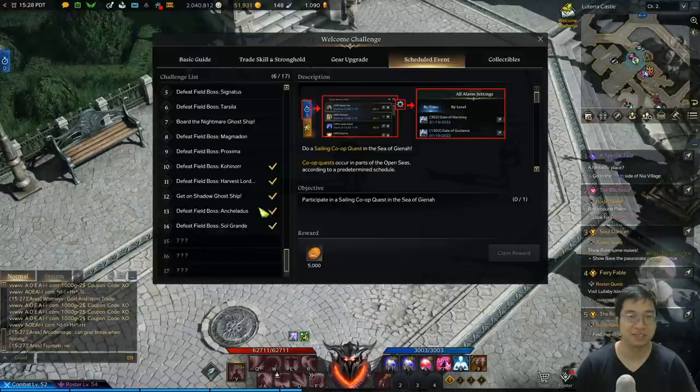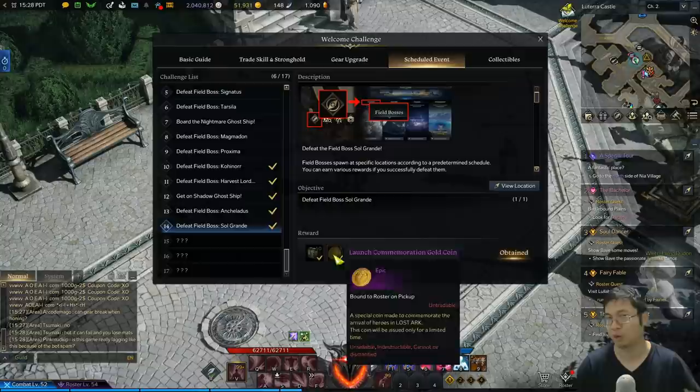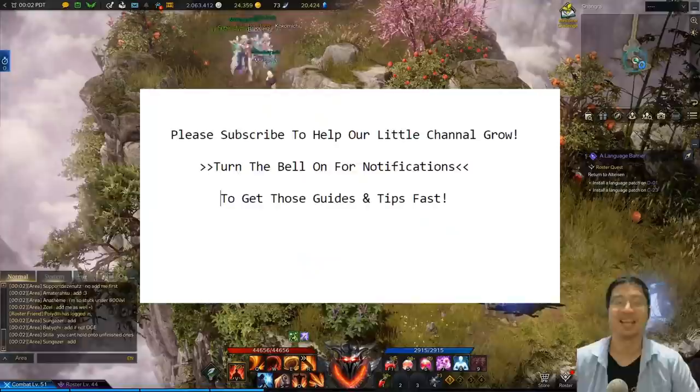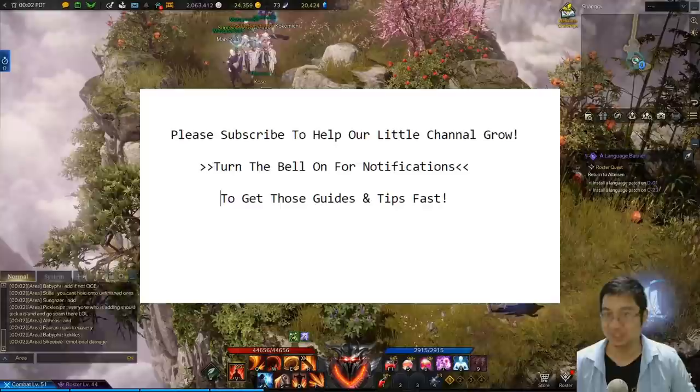Before we finish, I just remembered something extra: you can get additional gold by defeating field bosses. If you defeat them for the first time they give 100 gold each — I got 300 gold here, 300 here, 200 here, and 200 here. So make sure you do all four of the tier 2 field bosses for the additional gold.